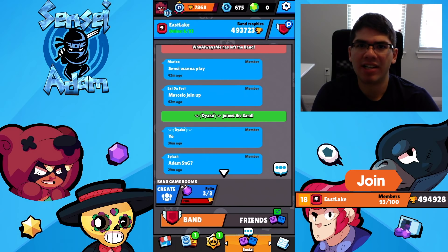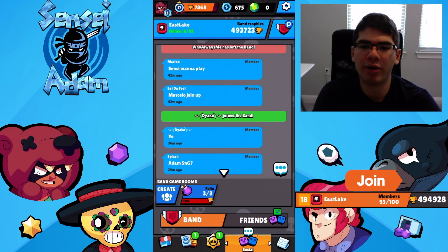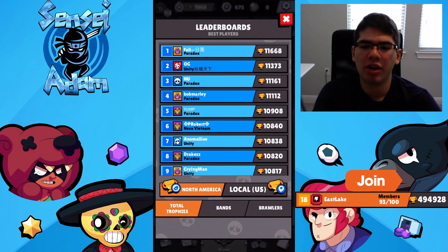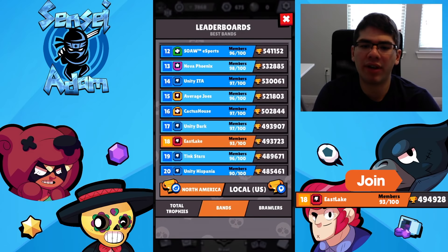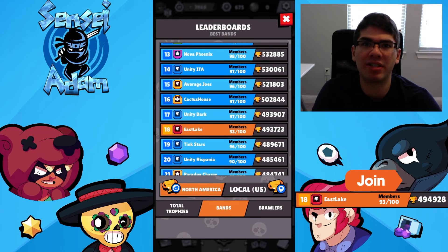Before we get started, I'd just like to share with you guys my band. It's called Eastlake and we have a few open spots. The current requirement to join is 4000 trophies and we have 7 open spots. We're at 93 right now and currently we're in the top 18. We were 15 but a few people left, so if you want to join a really active band, join Eastlake.